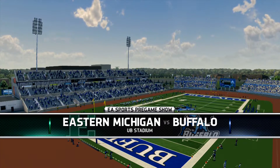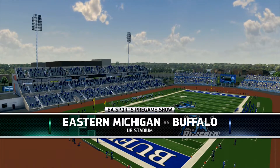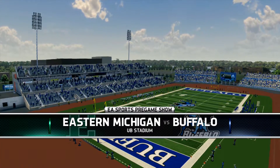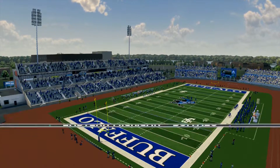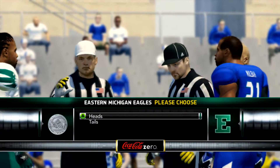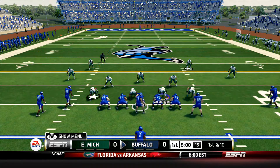Welcome everybody to UB Stadium in Buffalo, New York as Eastern Michigan is back on the road trying to continue their undefeated season. They are 4-0 coming off of their opening conference win over Ball State. Buffalo takes over at their own 25 after the touchback.